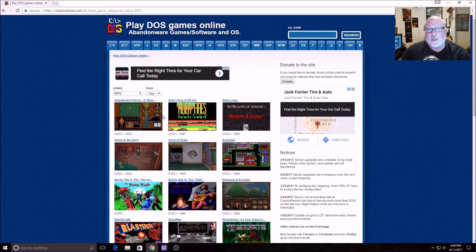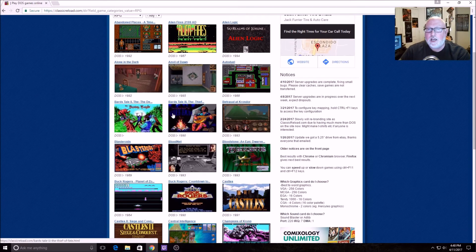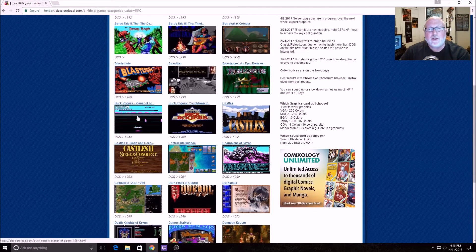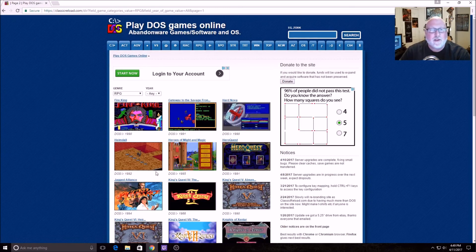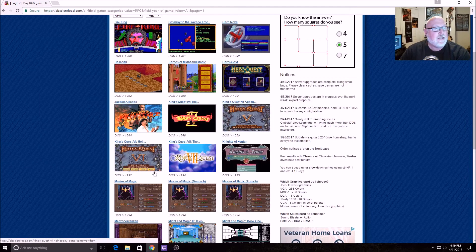Looking at the RPG list - there's Alien Logic, Bard's Tale - I played Bard's Tale. It was just pictures and words. One I really want to do is Zork. It's text-based - I played Zork 1, 2, and 3. Those were hard to explain, but back then we didn't have anything like that. Being able to type things and have computers respond was just so cool and new.